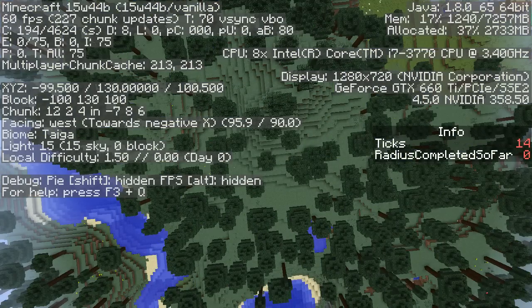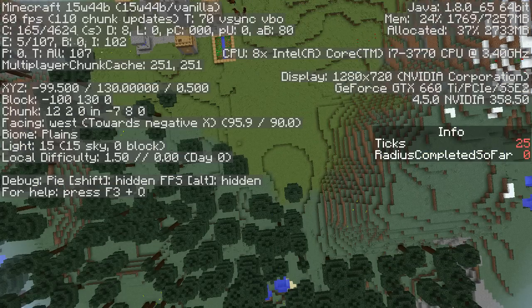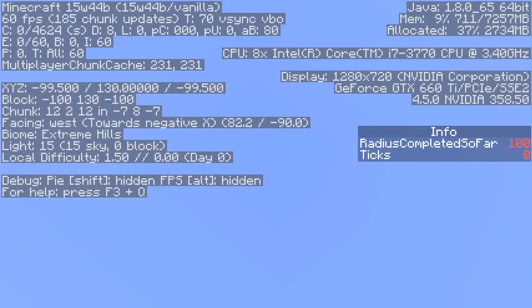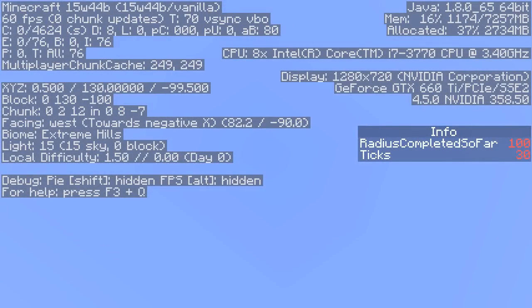Basically, I'm just getting teleported all around the map, and as I get teleported around, we will be generating chunks. So now I can just look at the sky and go AFK for a while until I've reached the desired size. You'll notice on the right-hand side it says radius completed so far — so far it's generated a radius of 100 around spawn. I'm going to go AFK until I get to a radius of 1,000.